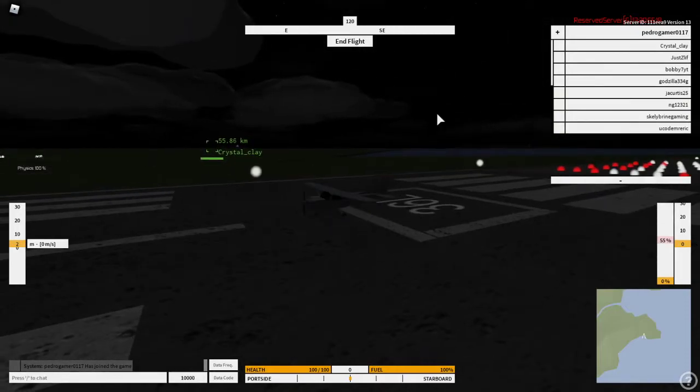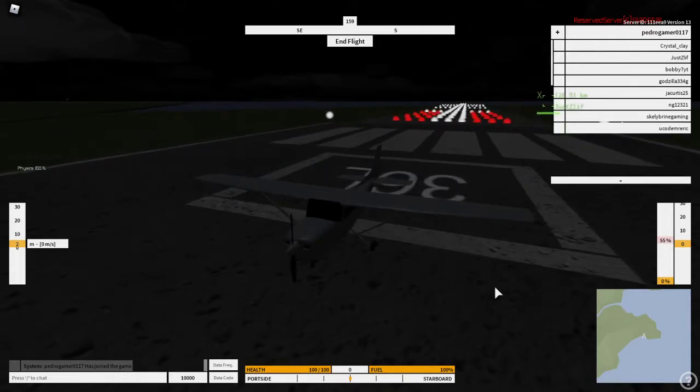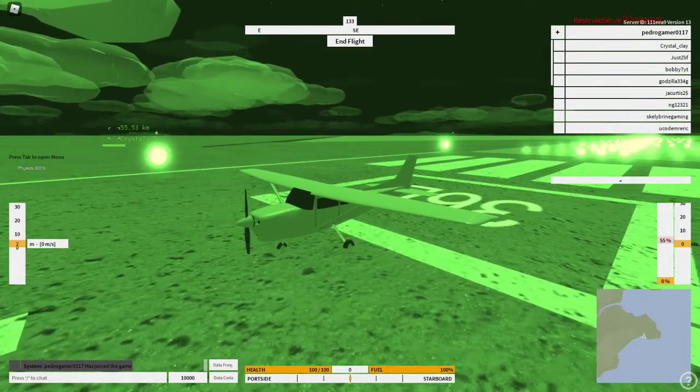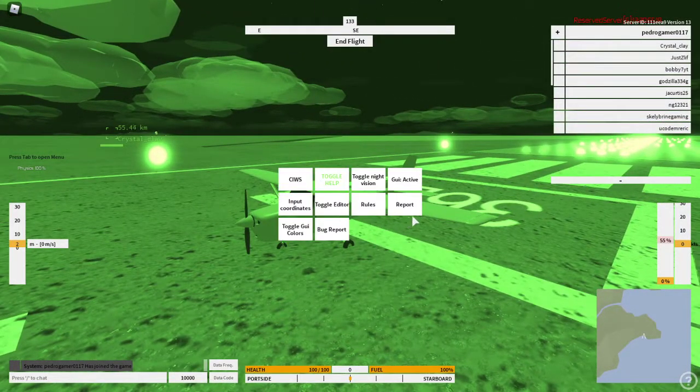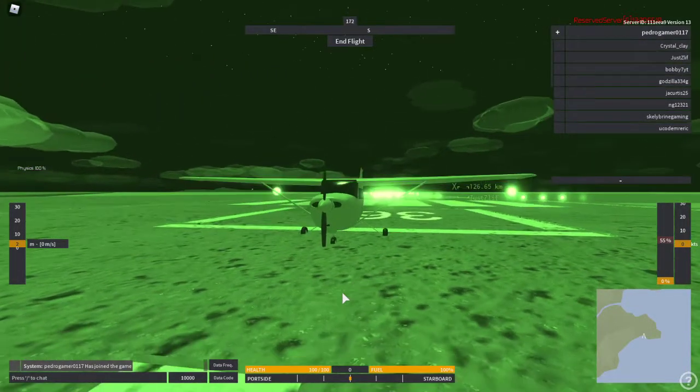Currently it's night, so it's kind of hard to see. People ask how to do night vision — you just press Tab and toggle night vision, and boom. And if you want dark mode for your UI, just click Tab again and click Toggle GUI Colors, and boom, there you go.